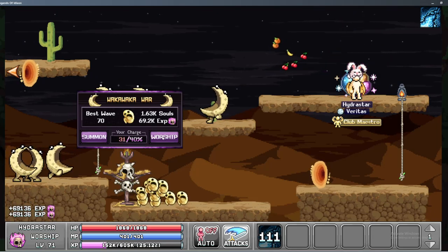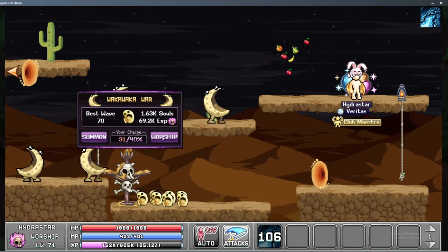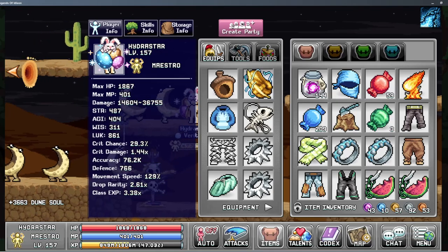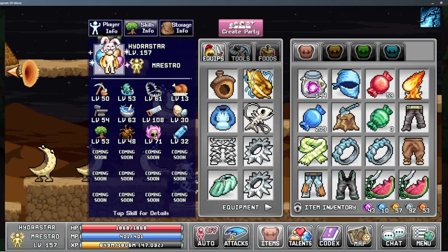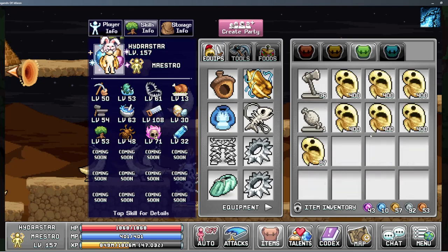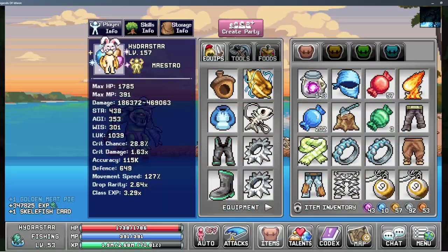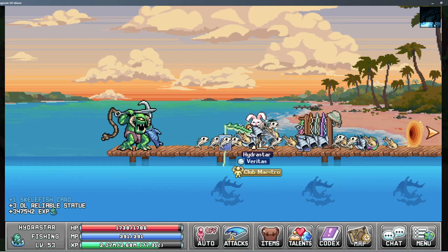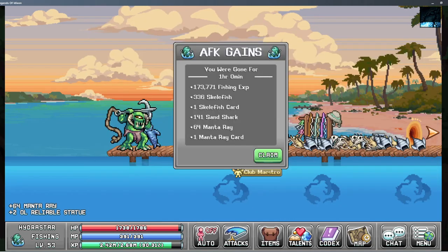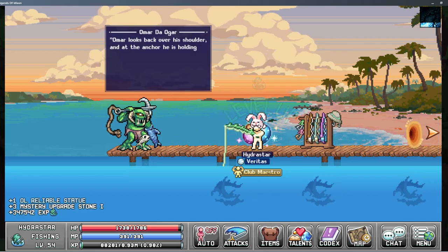Still getting good levels here on my maestro. Level 71 worship — that's a huge gain over where my worship was. I felt like I'd barely made it to like 50, and then all of a sudden it just started going way up. Over level 15 in everything but catching at this point. The whole crystal countdown combined with candies from the Easter event really made a big difference. Level 157 on the maestro, so that's going pretty well from the crystal farming — very quick leveling.